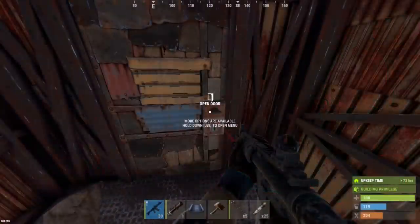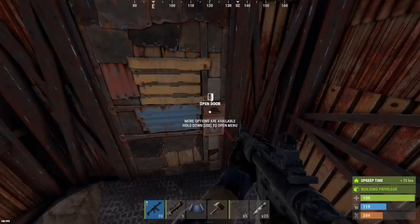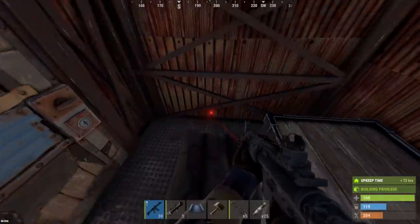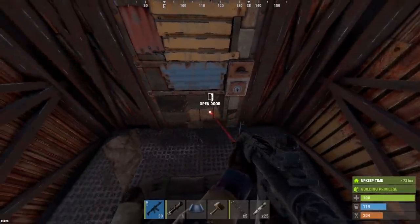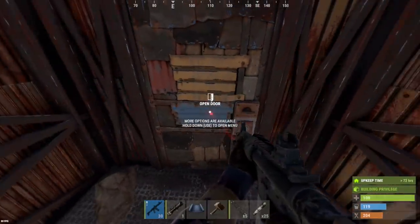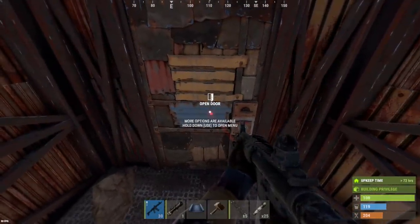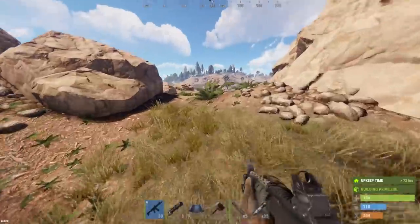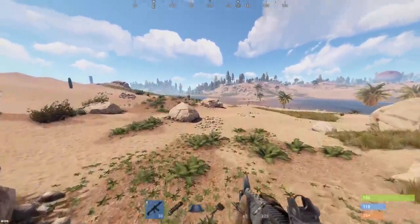Now on to the raid. If you guys didn't know, the latest forced wipe update introduced CCTV cameras, so you can actually throw them up on your base and watch them from a laptop inside the base safely. This dude that I'm about to raid had some CC cameras up. I heard some movement in the base — I'm not sure if he spotted me through the camera feed — but I wanted to go ahead and give it a try raiding this guy online even though he has cameras.